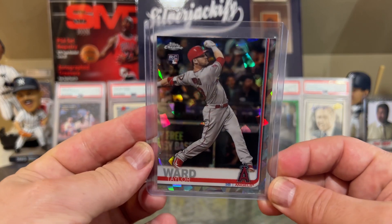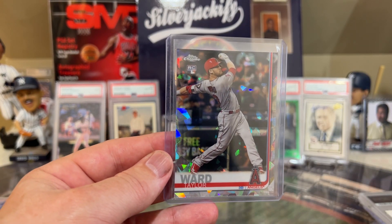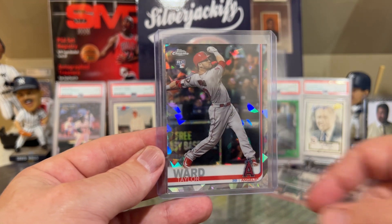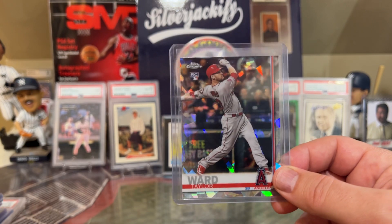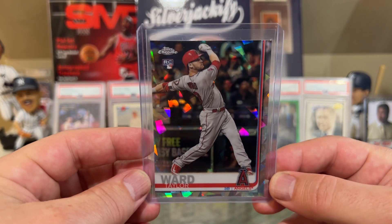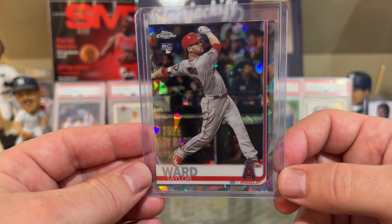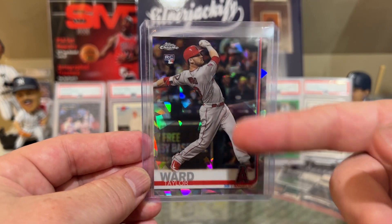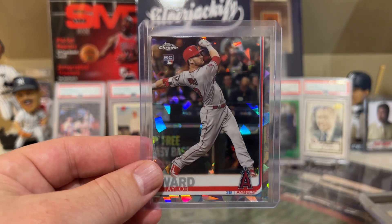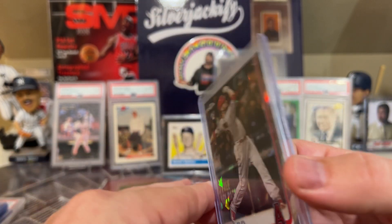Next up is this guy — Taylor Ward. What a season to begin for Taylor Ward. For some reason I don't have his stats up, but he's right there as number 3 in terms of top players in wins above replacement. I was able to find this really cool Sapphire card. Check it out guys — if you can find Taylor Ward's cards, because he's having a fantastic year. His WAR is higher right now than Mike Trout and Shohei Ohtani.